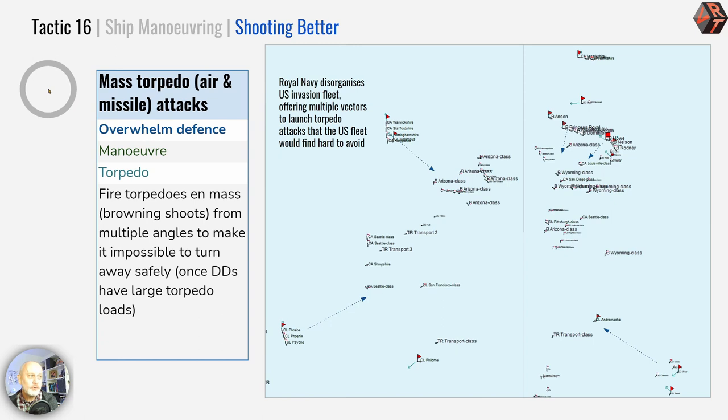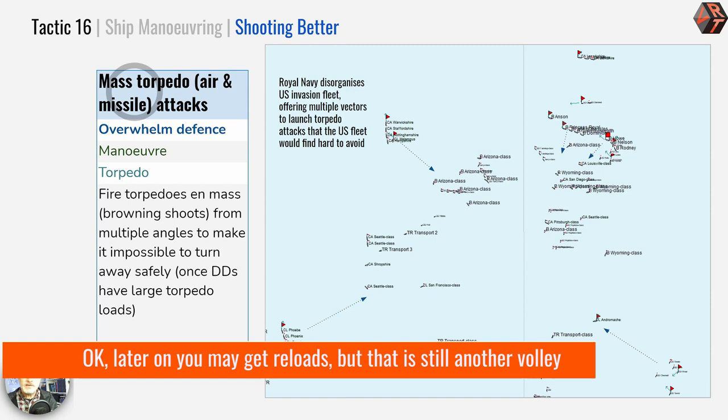Now we're going to break down some tactics for shooting better one by one. For torpedo attacks, air attacks, and missile attacks, you can think of torpedoes and missiles as functionally equivalent — one goes underwater and one flies through the air, but they share the same volley characteristic: you shoot them once and then they're done. Torpedoes are sort of slow underwater missiles.